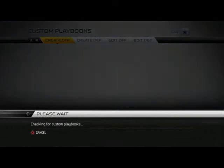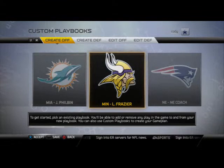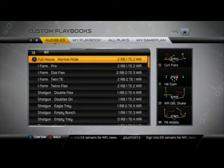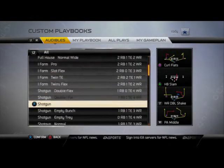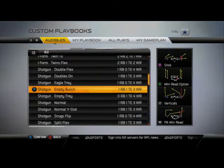Number three playbook in Madden 25 this year is going to be the Minnesota Vikings Playbook. Minnesota has a great formation that I think is probably the best formation in the game: the Shotgun Empty Bunch. It's basically like the Empty Giant, but it's now a bunch formation five wide. It's a very effective formation.